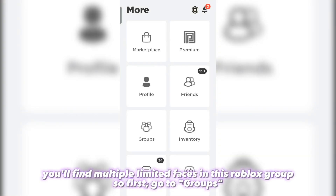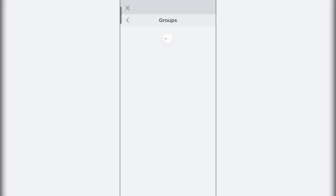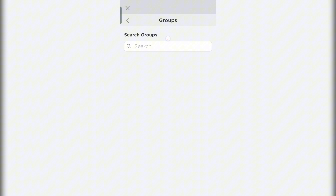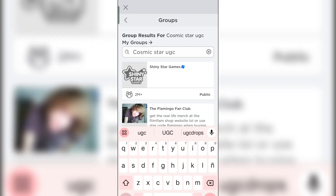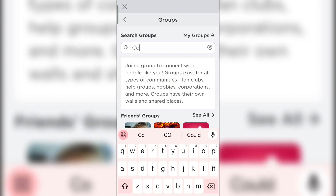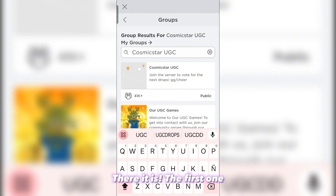You'll find multiple limited faces in a Roblox group, so first go to Groups and then click on More Groups. Now search this group up — oh, it won't show up at first, but if you try typing it in differently, there it is, the first one.